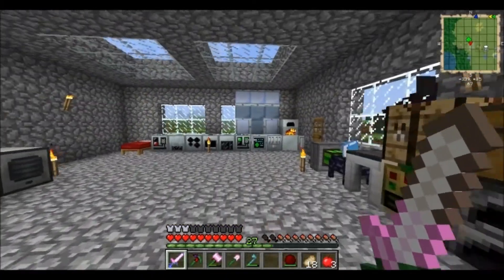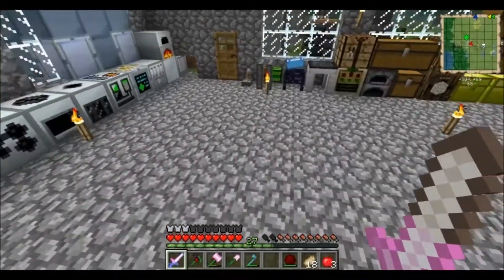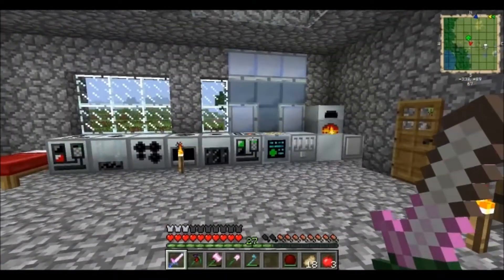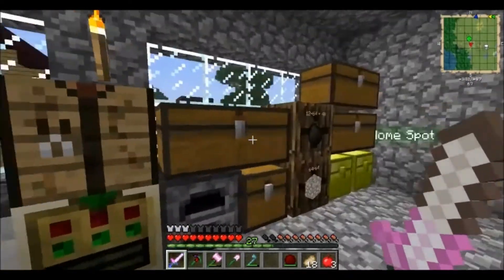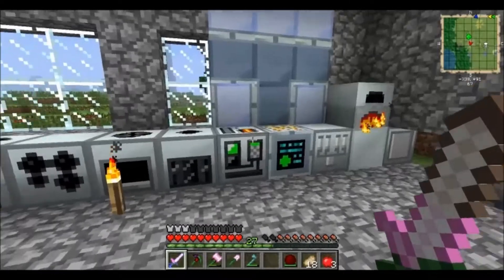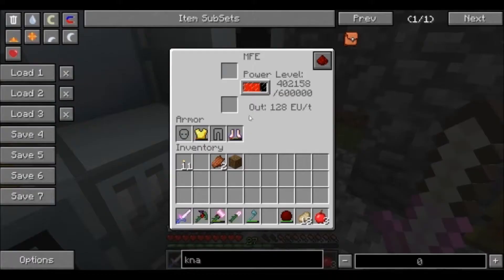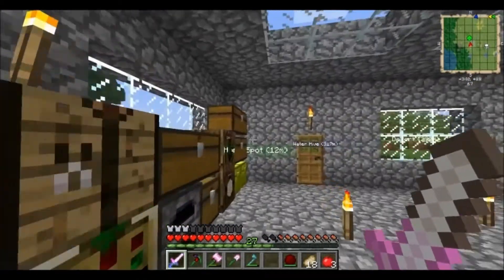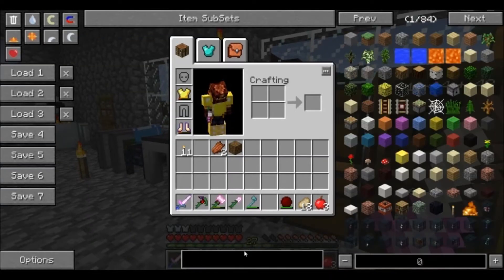I'm thinking I'm gonna need to go kill a bunch of blazes soon because I'd definitely like to start having some ender chests, ender satchels, pouches — all that good stuff. Alright, I really want this power to start happening. In the meantime we can build something else — we can actually build two things. I want to build an induction furnace.